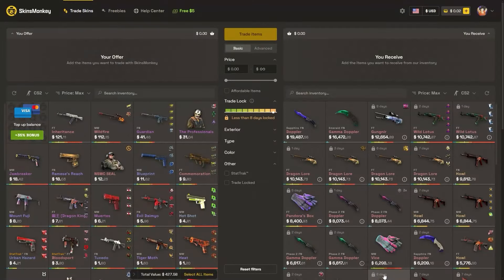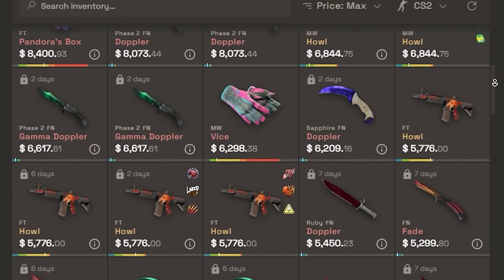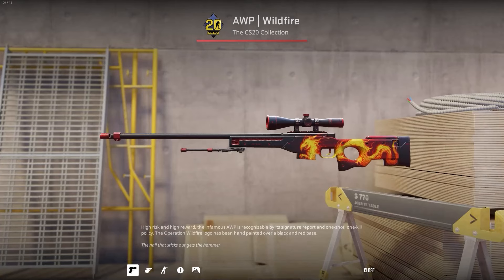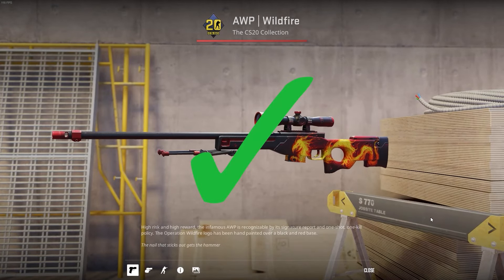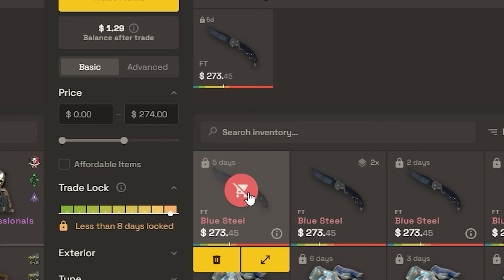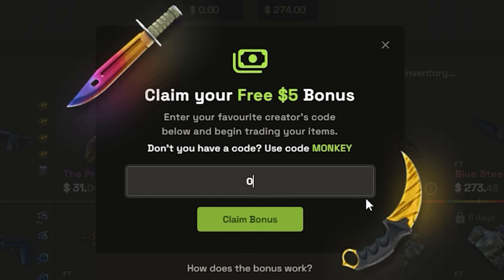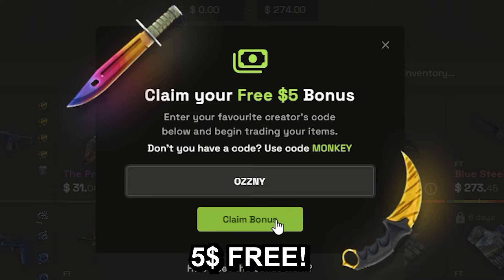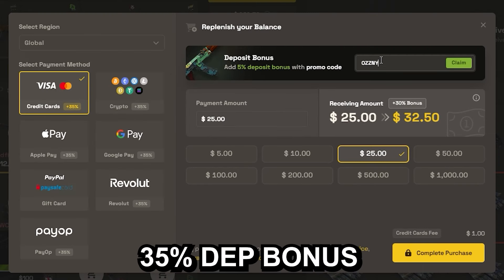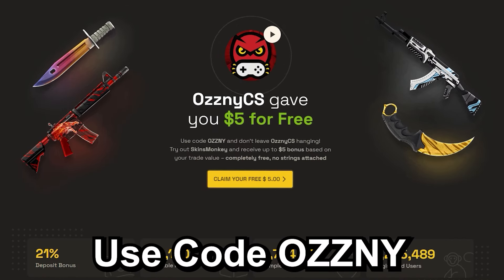This video was sponsored by Skins Monkey, which is a trading platform where you can trade your old skins for some new shiny ones in seconds. You just select the skins that you want to trade and the ones that you want to get, click trade, and it's done. If you use my code OSNI on the website, you get a bonus of up to $5 for free and a 35% bonus when buying balance. They also host giveaways on the freebies page, and the link to Skins Monkey is in the description.